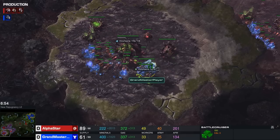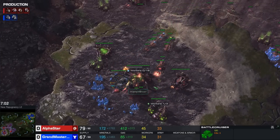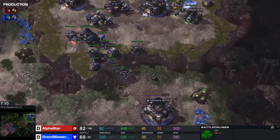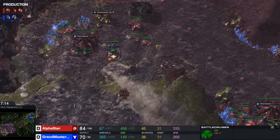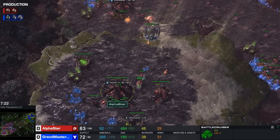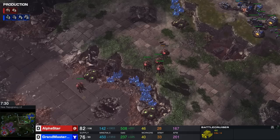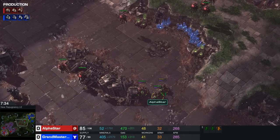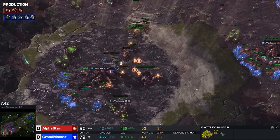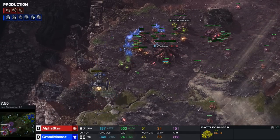The Battlecruiser makes its way across the map - but instead of going for safe defense, the Terran counterattacks! He kills the only Queen in Alpha Star's main base, with no Spore there yet, and just starts right-clicking drones. This is absolutely the superior play that most people wouldn't think of - they'd use the BC to defend instead. He saw three Queens on the other side of the map and realized there was almost nothing defending the main. The Spores finish but the Battlecruiser's armor and health lets it just keep targeting down drones.